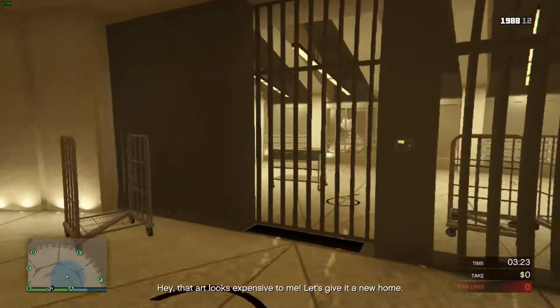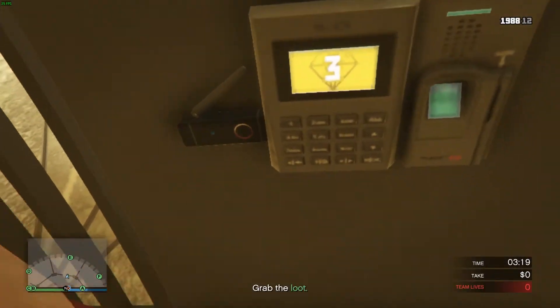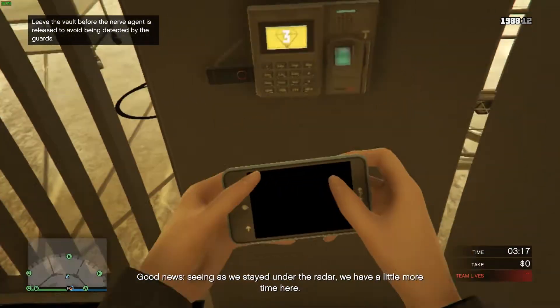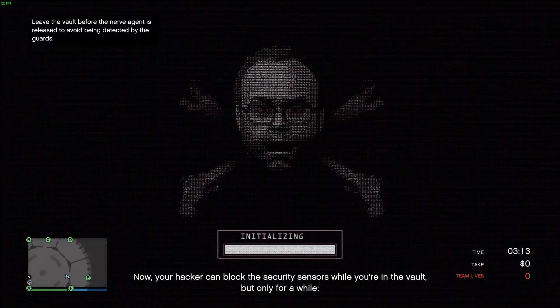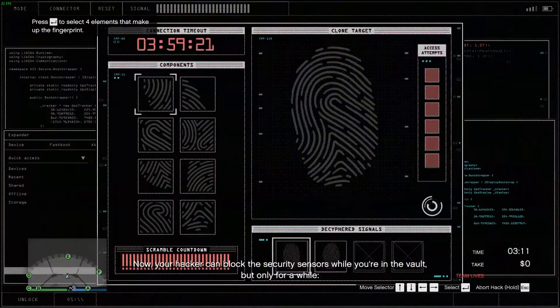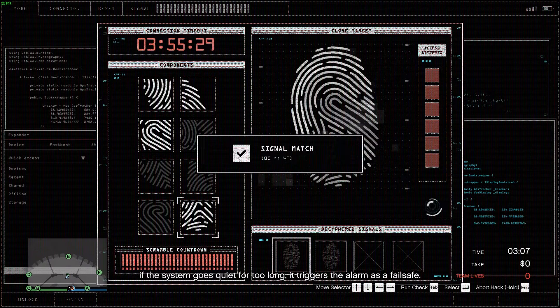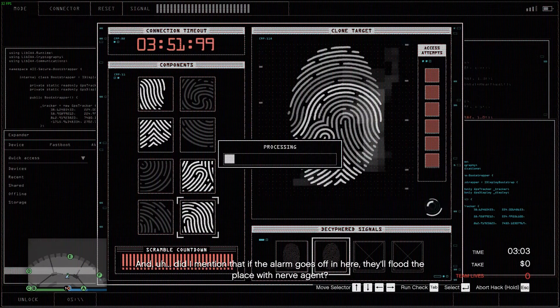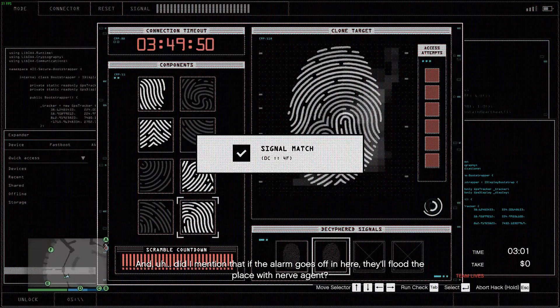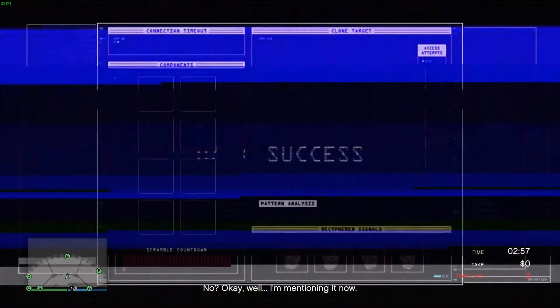That art looks expensive to me — let's give it a new home. Good news: seeing as we stayed under the radar, we have a little more time to go. Your hacker can block the security sensors while you're in the vault, but only for a while. If the system goes quiet for too long, it triggers the alarm as a fail-safe. And did I mention that if the alarm goes off in here, they'll flood the place with nerve agent? No? Well, I'm mentioning it now.